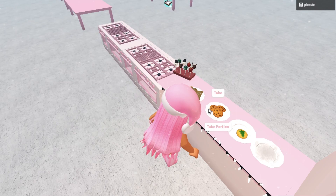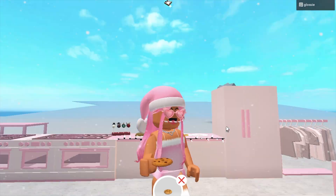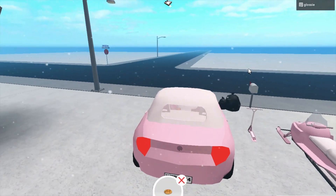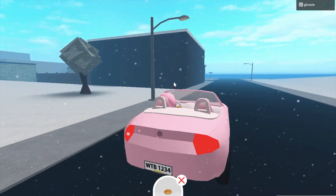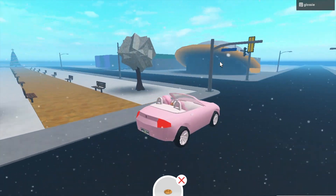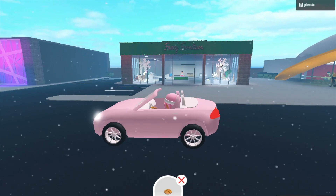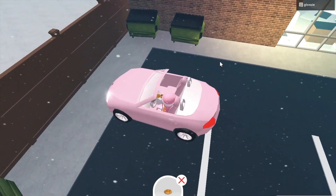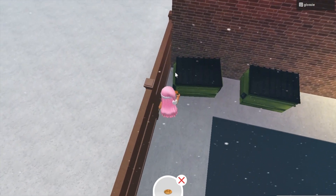For the 5th Elf, you want to grab a normal cookie — not a holiday cookie this time — and get into a vehicle and head to the main town in the middle of the map. Once you're at the town, go to the building next to the pizza planet. You'll see this furniture store, and you want to go to the left of it to the car park, then go to these bins over here — the elf will be in this corner.